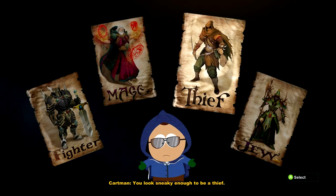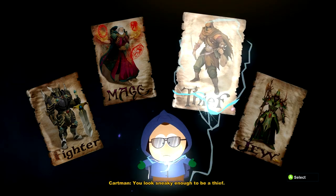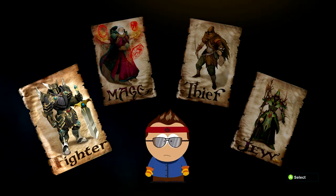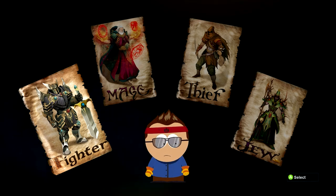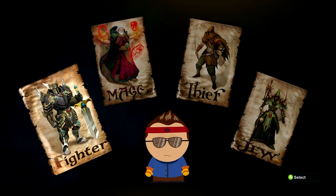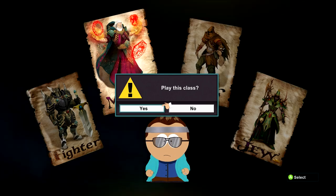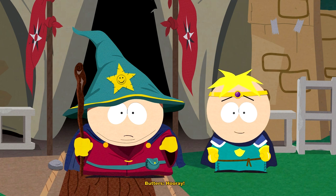A mage is like a wizard, only not as cool. You look sneaky enough to be a thief. In the video I watched, he said something else when you hovered over thief — like, 'I've never seen a white thief' or something like that. Maybe they took it out because it was a bit too racist. A fighter has courage, honor, and the ability to kick fucking ass. I'm going to go with mage. Every single person I watched went Jew, because apparently that's a fun thing to do since Cartman is like 'hmm, you're a Jew.' But yeah, I'm not going to go that way — I'm going to be a mage. A mage is like a wizard, only not as cool. That's sad. I want the kind of abilities we get as a mage.